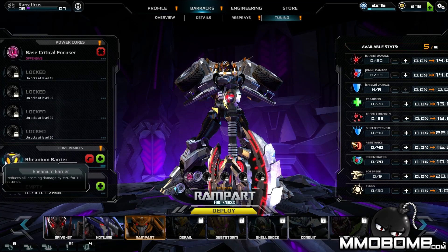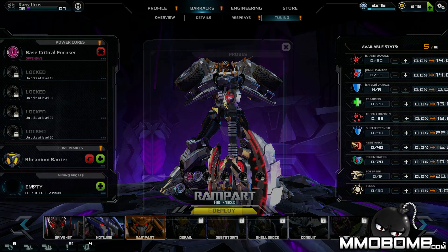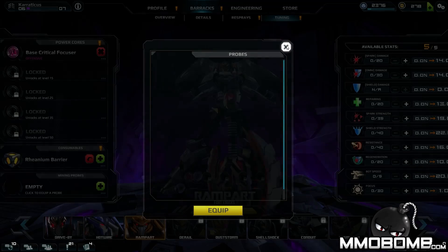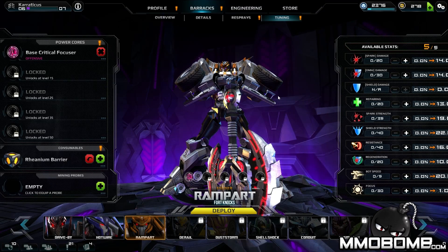Once you use a consumable, it's no longer available to you — though I'm not sure if it's just for that match or a permanent one-time use. Mining probes are something you can use in the open world PVE to harvest more Energon. You set one down in an area, it starts mining, and you have to protect it from waves of minions. You can engineer and create more probes in order to harvest more resources.